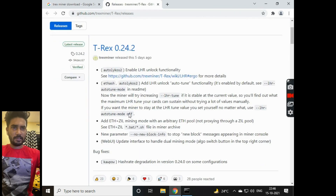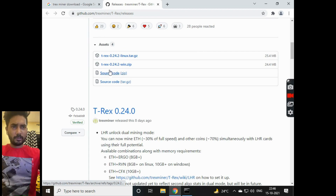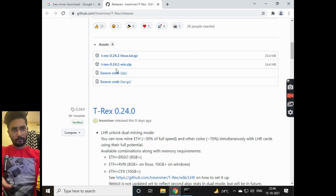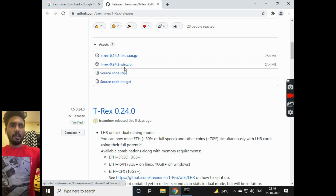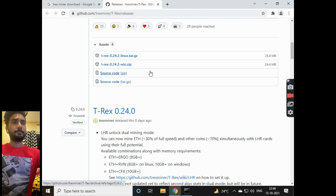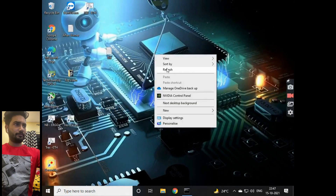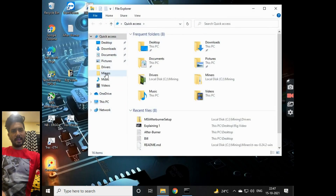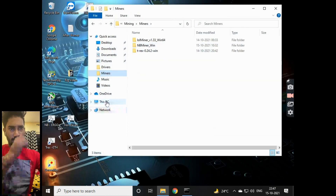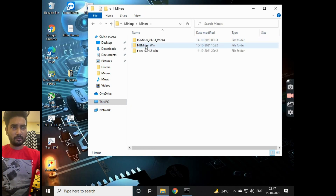The latest version is T-Rex 0.24.2 for Windows, which has the win.zip file. You should download the Windows zip file and extract it. I have mine placed in a mining folder — go to miners and then to T-Rex.